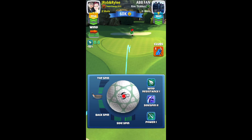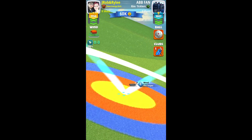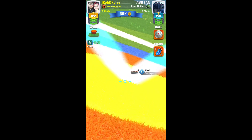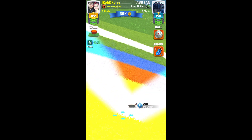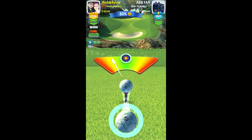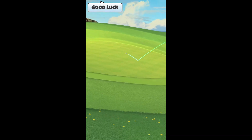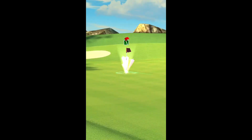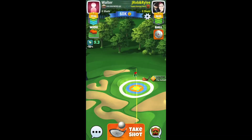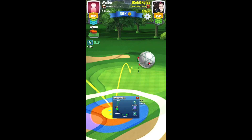This hole I play with about almost two bars of top spin, just shy, straight at the pin. You almost don't have to move your ball guide at all — if anything move it back, because you can get in trouble and blow it way past the hole. A lot of times with not enough top spin you'll bounce and then fall right back down the hill. But as you can see that ball fell right in the hole.